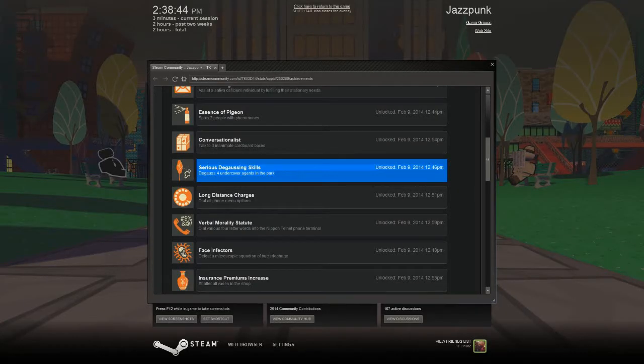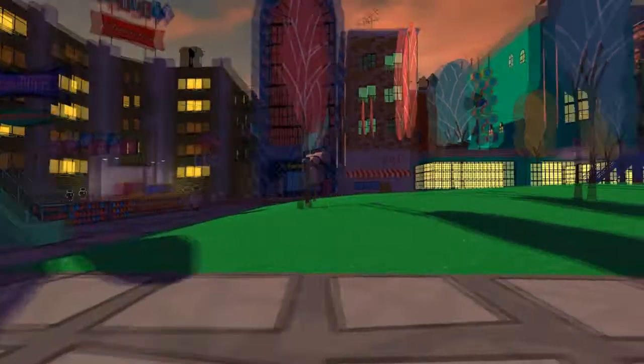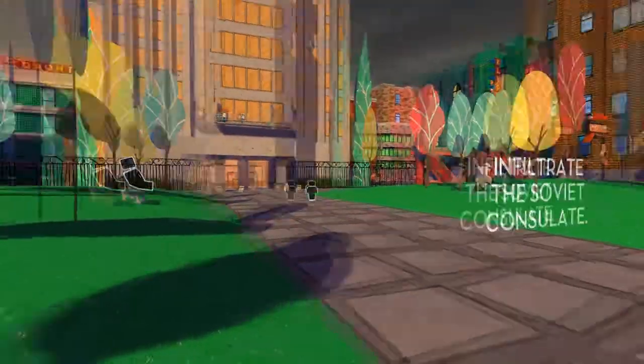The next achievement we're going to go for is Serious Degaussing Skills — I'm pretty sure that's how you pronounce it. And degauss four undercover agents in the park. You can see we're in the park right now, and you'll see the guys just pop out of the trees. But how do you degauss them? Well, I'm going to show you how.